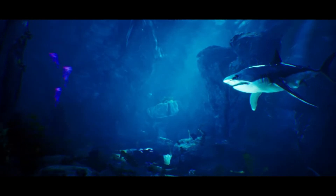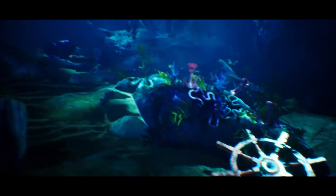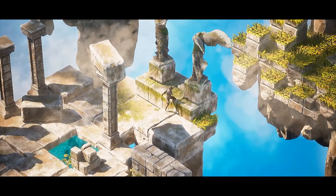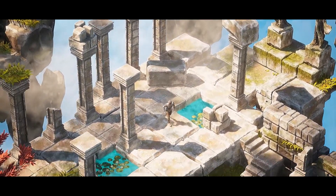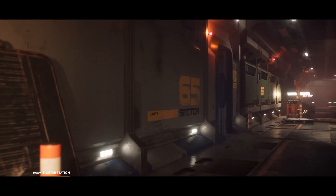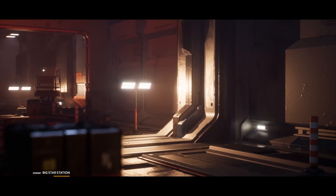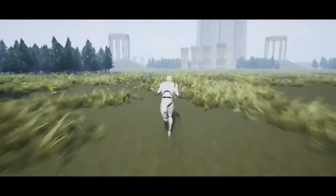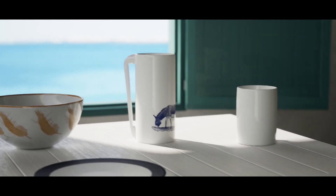Hey guys and welcome back to this month's monthly free content for the Unreal Engine Marketplace. Once again we've got access to five amazing assets free for this month only. This month we've got the Underwater World, the Isometric World Sky Template, Big Star Station Lumen, Endless Random Procedural Worlds with Level Streaming, and Mediterranean Rustic Interior. I'm going to be covering and showcasing these — links are in the description below.